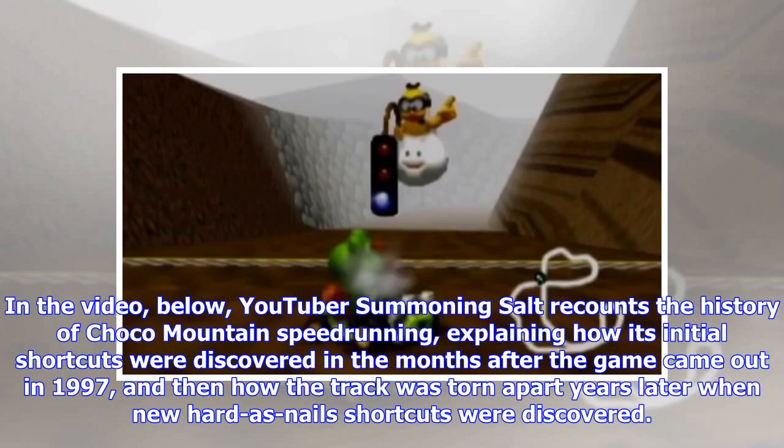In the video below, YouTuber Summoning Salt recounts the history of Choco Mountain speedrunning, explaining how its initial shortcuts were discovered in the months after the game came out in 1997, and then how the track was torn apart years later when new hard-nails shortcuts were discovered.